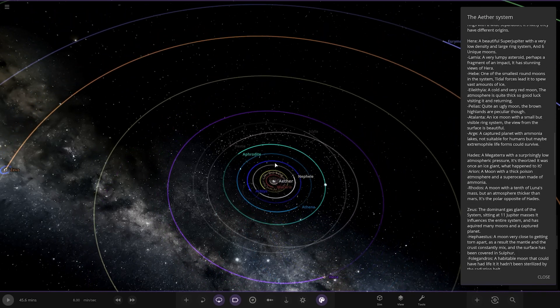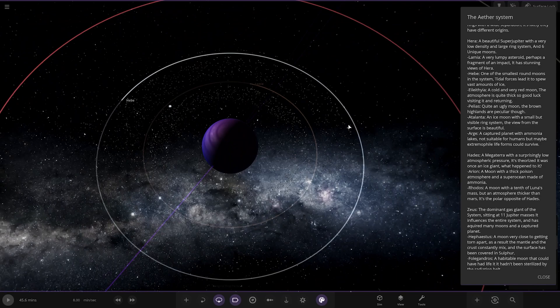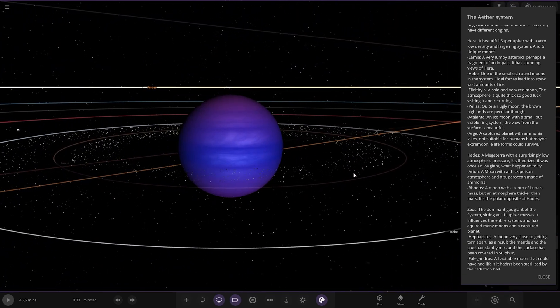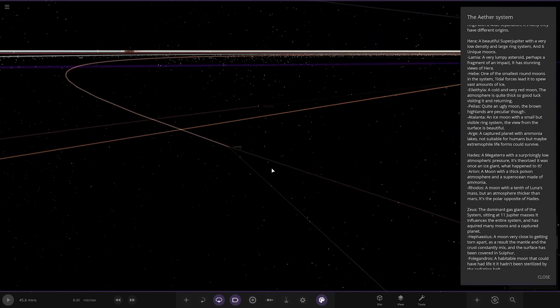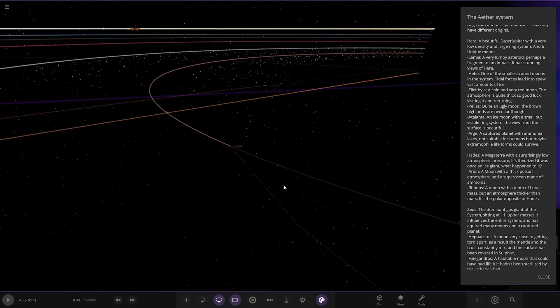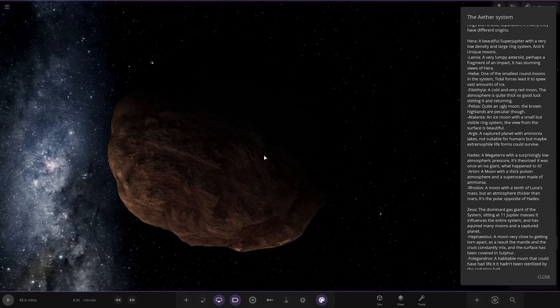Now we're moving on to Hera — a beautiful purple super-Jupiter with a very low density, a large ring system, and six unique moons. There's a large gap in the moons as well. A very large Laplace resonance — perhaps a fragment of an impact — has stunning views.